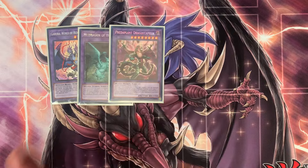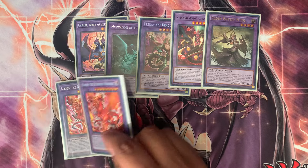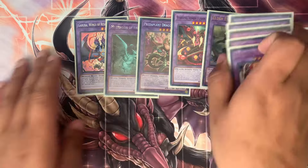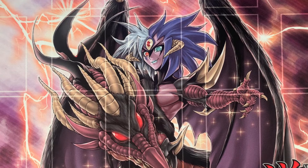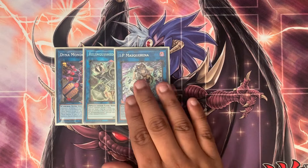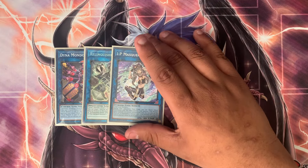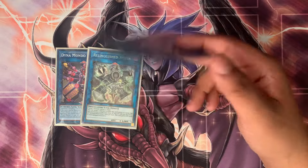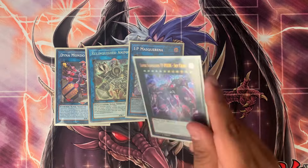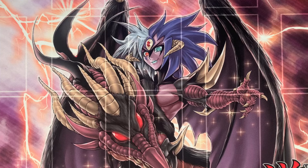The extra deck has one Guru Wing, one Mud Dragon, one Predaplant Verte, one Starving Venom for Super Poly targets, one Elder Entity N'tss, then for the Branded package: two Albion, two Mirrorjade, and one Lubellion — that's ten fusions total. I also run Downerd Magician, Relinquished Anima — which finally came in — one IP Masquerena since I don't have SP Little Knight, Typhone, and Herald of the Arc Light.